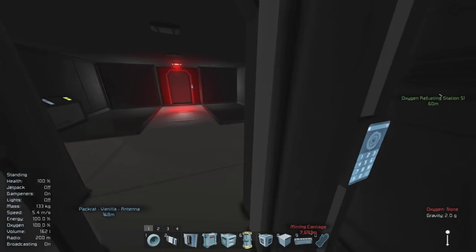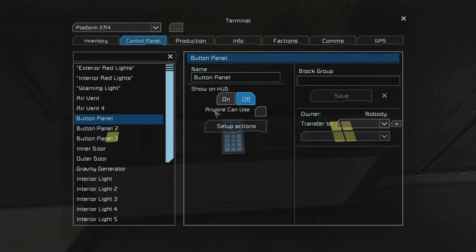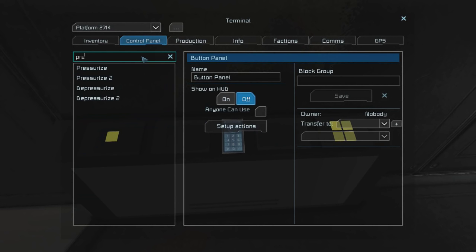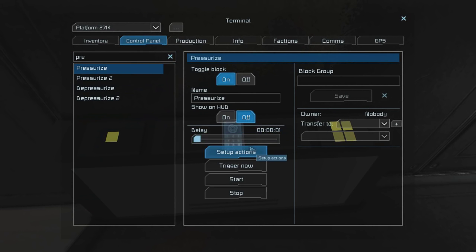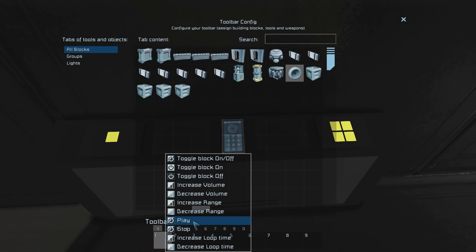Finally, we are ready to set up those timer blocks to make this smart airlock work. So follow along — go back into your control panel and find your first Pressurize block. Afterward, you're going to want to set the delay to around one second. Once you've set that, let's go into setup actions. After that, find the sound block and drag it to the first option and set to play.